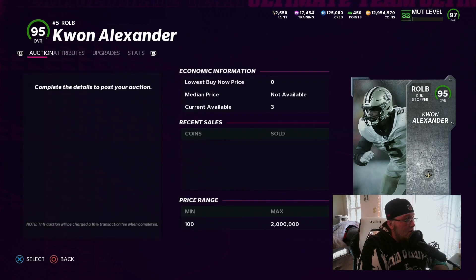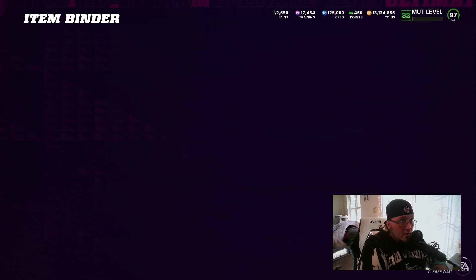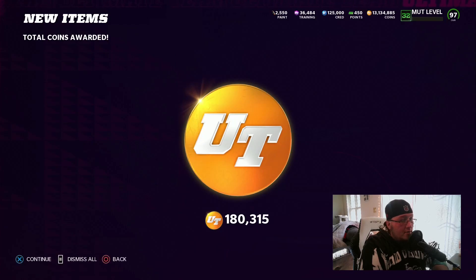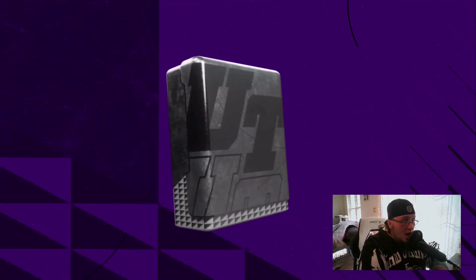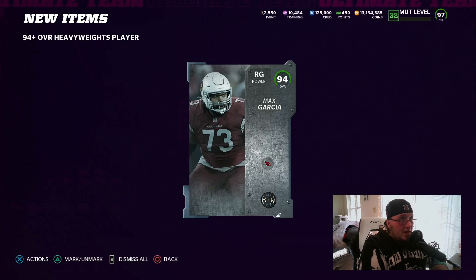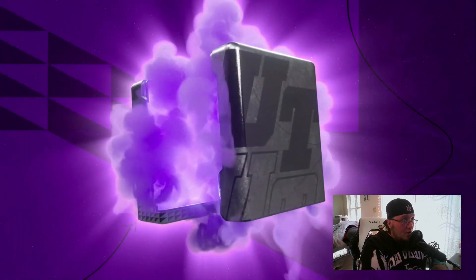Some of the 95s are down to 115k now. You can also look for 94s if you want cheap training. Look at the Heavyweights — one sold already! We're gonna quick sell that 94. We have 17,000 training left. Let's get this Kwan up real quick — they're selling, they're selling. That Leatherwood sold at 200k — that's our Raider. Raiders and Cowboys: anytime you see those team cards there's going to be value in the pack. Max Garcia also sells crazy high for some reason.